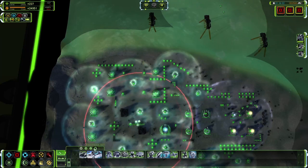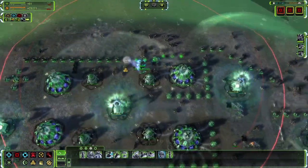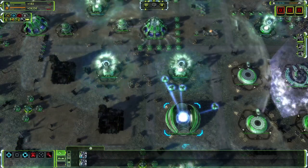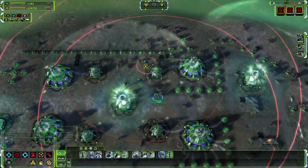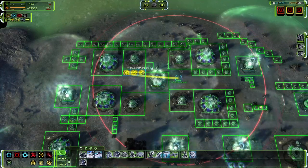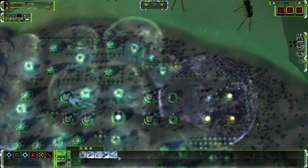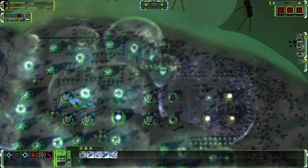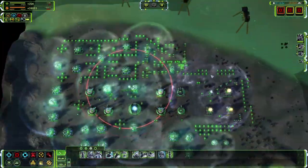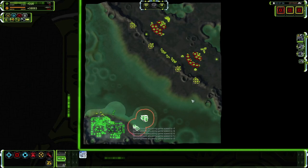We've set up our base, set up an economy, spammed a lot of anti-air defenses, and built some support command units — which are basically ACUs in that they can be upgraded, but if destroyed you won't lose the game. They will explode though, so if you have a lot of them clumped together with your main ACU, you are still going to die. Let's put out the finishing touches on our economic buildings, including storage, so we can start producing some deadly experimental units. First let's demonstrate how weak tier 3 air units are even against your first objective — I've built gunships, which are tier 3 units capable of attacking both land and air, but not very good at either.